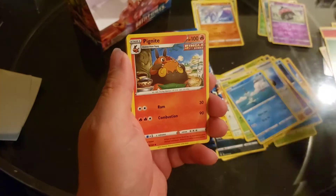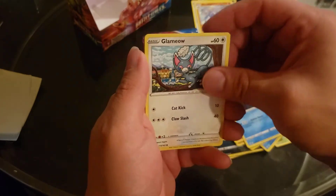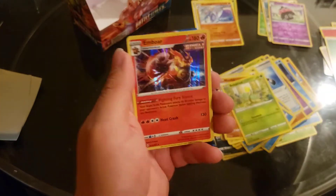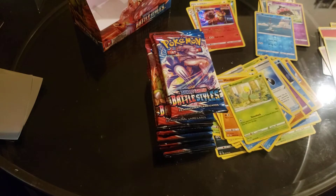Grass. Pigknite, Carkol, Corphish, Glimmet, Yamper, Mienfoo, Bell Sprout, Remoraid, and a Milbour. Alright, we still got a long way to go. I'm telling you, I hate how these packs open — they're so hard to open right now.